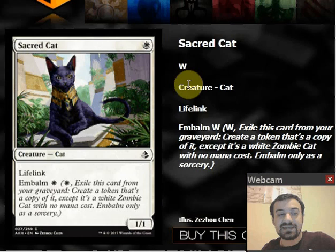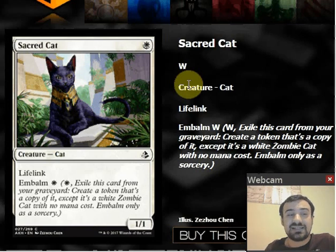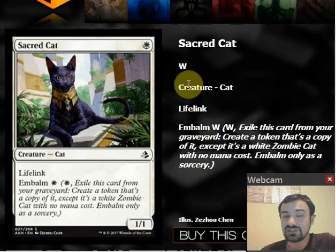I haven't seen an embalm card that really blows me away yet. Part of the reason is the embalm costs are pretty expensive — some are upwards of 5 mana. A good embalm card is a creature that can trade in combat and then you embalm it back later and be up a card. With Sacred Cat, I just see a roadblock. It might deal one or two damage with lifelink, then it has to block. It's very rarely going to trade, and when you embalm it, you're not really improving it.